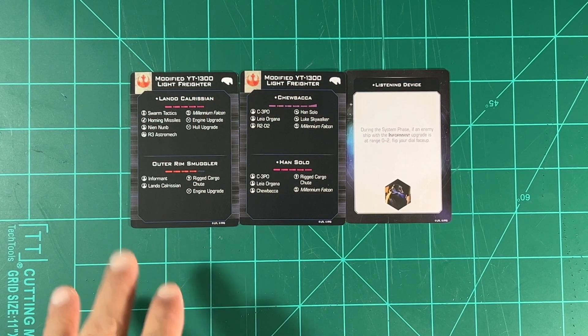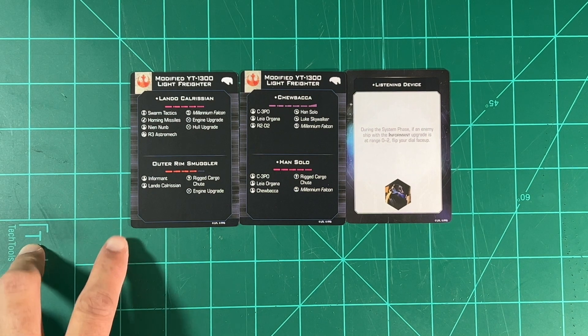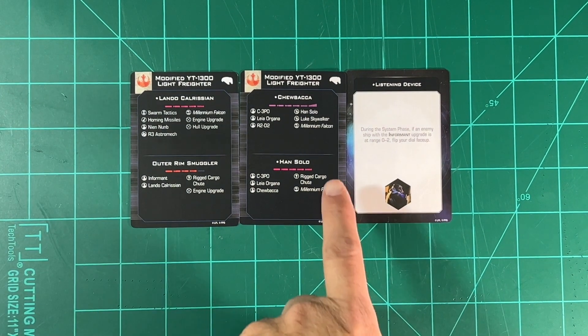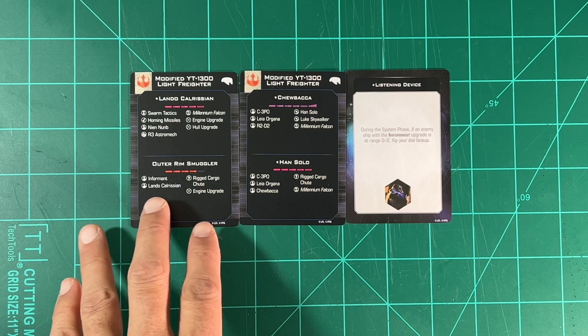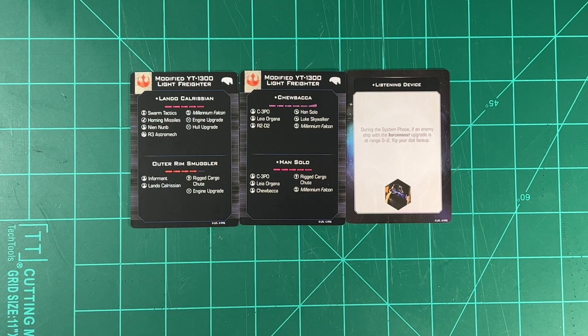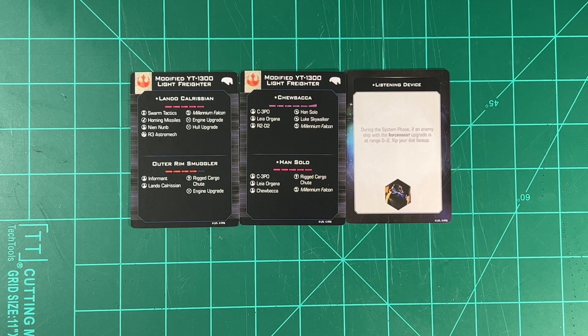Next cards: you have the modified YT-1300 Light Freighter with Lando Calrissian and Outer Rim Smuggler, and then the other card has Chewbacca and Han Solo. These are the cards you can use to upgrade their versions of the Millennium Falcon, or the YT-1300. You also have the Listening Device — during the system phase, if an enemy ship with the Informant upgrade is at range 0 to 2, flip your dial face up.